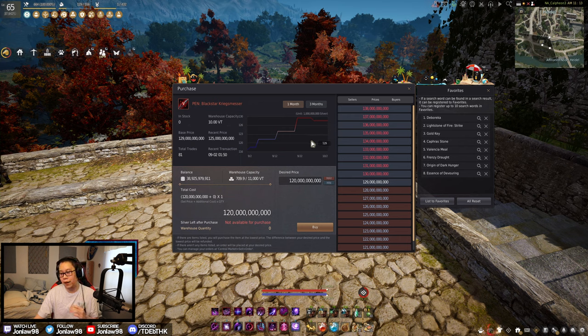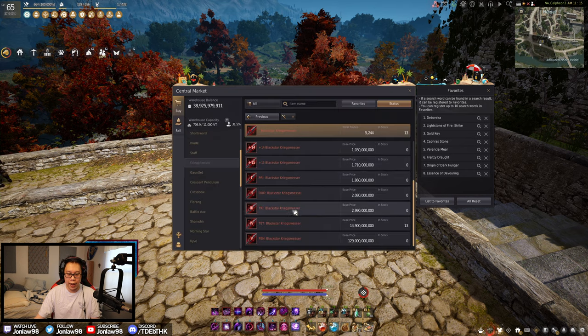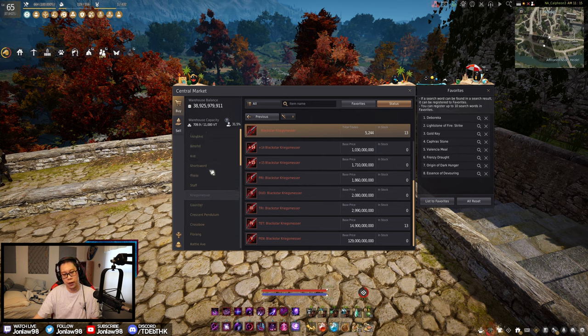That's why all Black Stars at Pen are going to be up, whereas Tets are going to be down. I had my own video on whether the Cron Stone change was good, my thoughts and opinions, how I would change it — I'll leave a link in the description. Going up to Pen is going to cost a little bit more, and going to Tet is a good time to buy it. Just keep that in mind when you're upgrading.